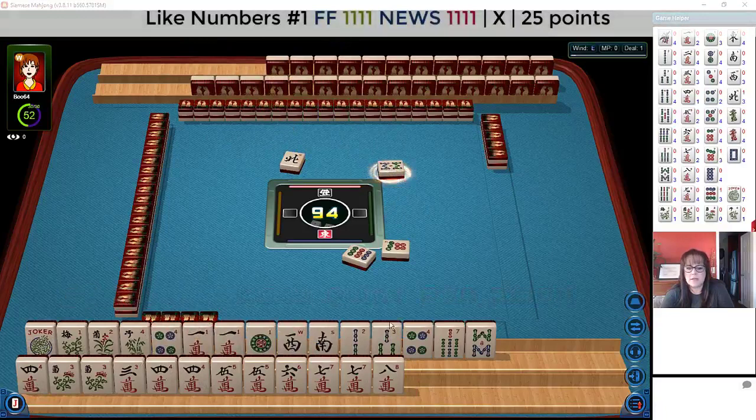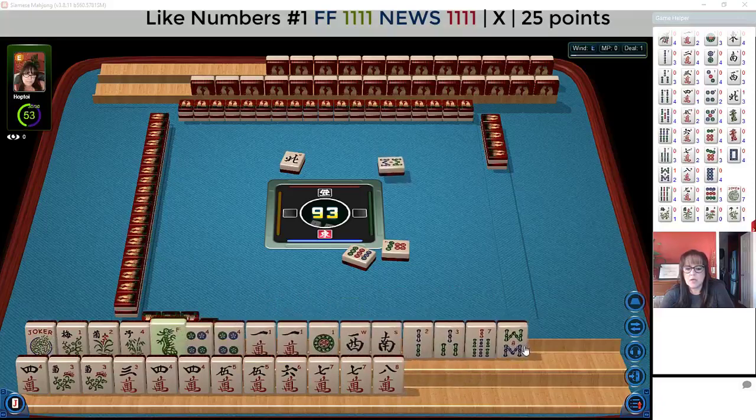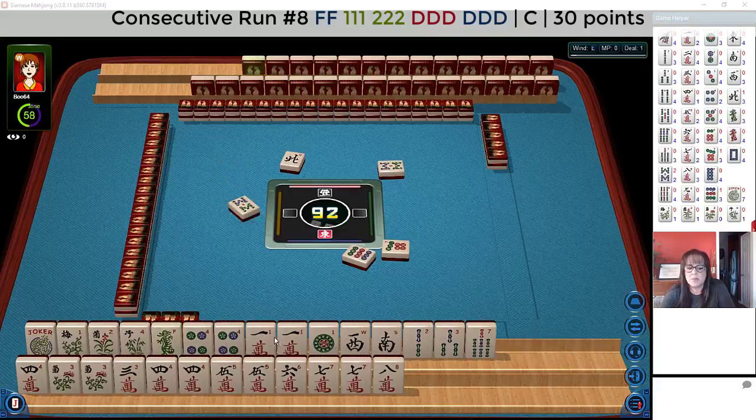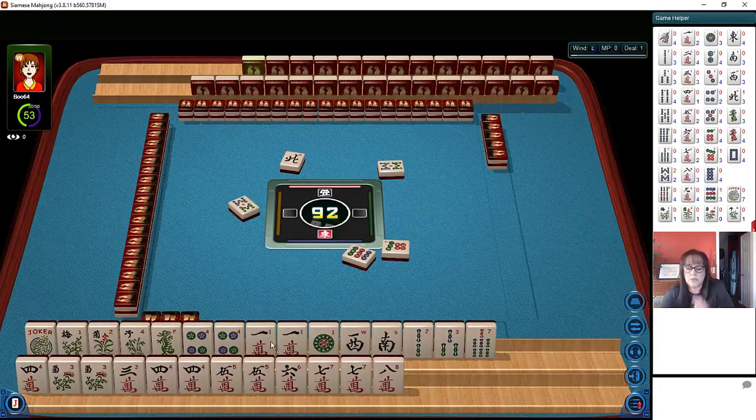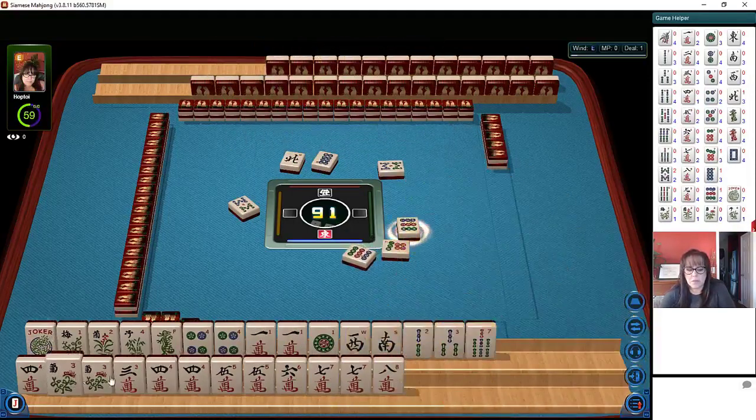Except we have four cracks down there. Now there is a green dragon. Maybe we could make that work. There's a consecutive hand with off-suit dragons. I like to leverage multiples — so the fours or the ones, maybe we can use those up there, and then try to get this pair hand down here. We need two more tiles to get ready. Nine dots — we already threw a nine dot. So one big hand and then another.